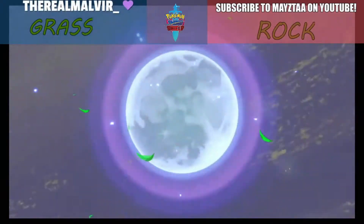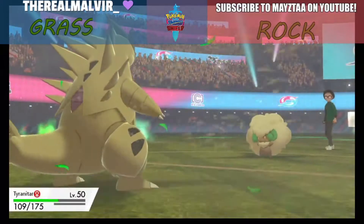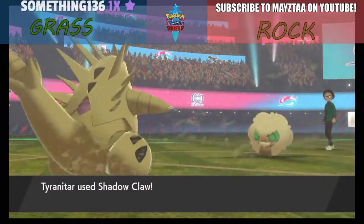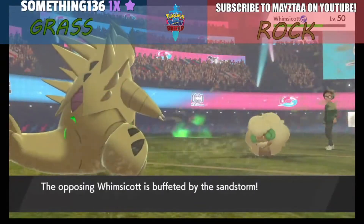The Moonblast from Whimsicott goes into Tyranitar and hits for about one-third of damage. Shadow Claw from Tyranitar comes out and hits Whimsicott for about a third as well — a little bit less than a third.